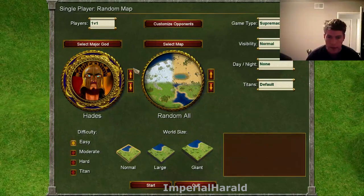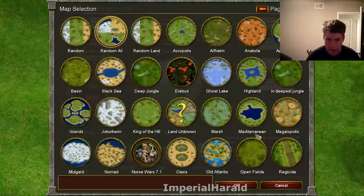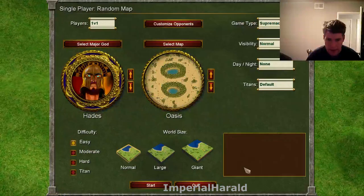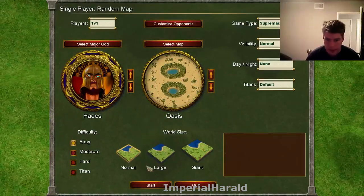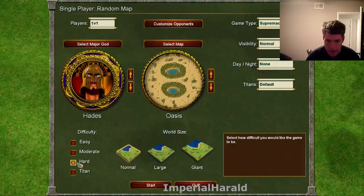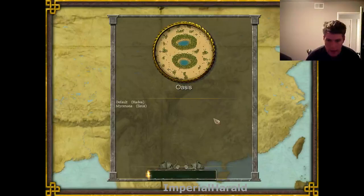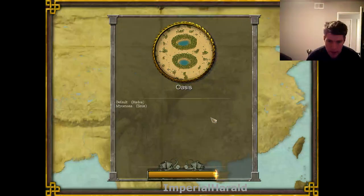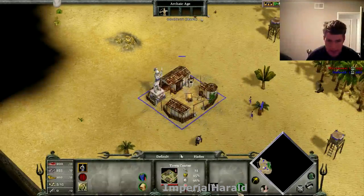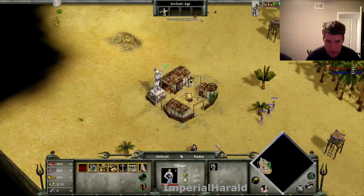Hello everyone and welcome to my tutorial guide for Age of Mythology. I'm going to select the Oasis map to show you the real basics, and I'll put this on hard because it's kind of stupid to play against easy bots. When you start the game up, you want to have your fingers over H and V. The instant the game starts, press H and then press V, which centers you on your town center and then starts looping villagers.